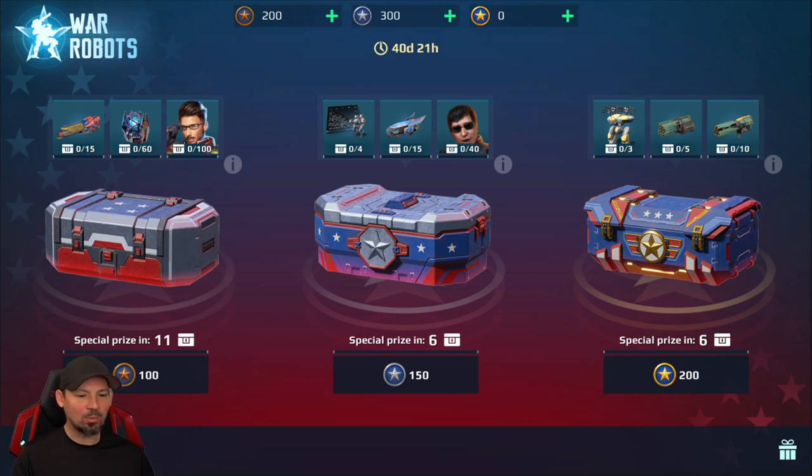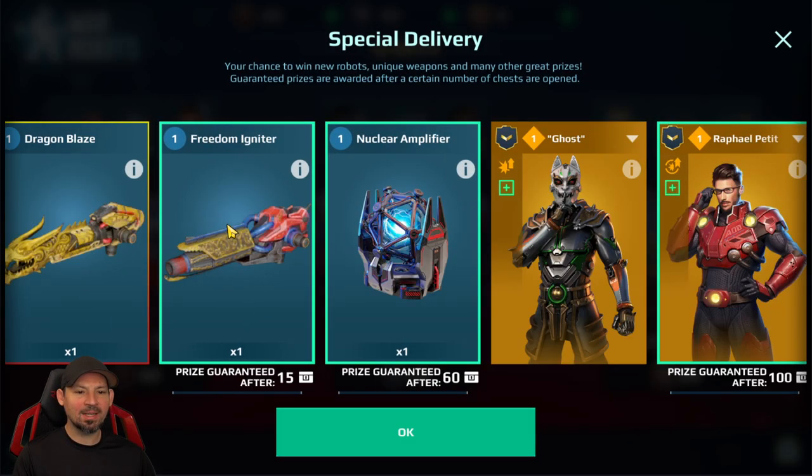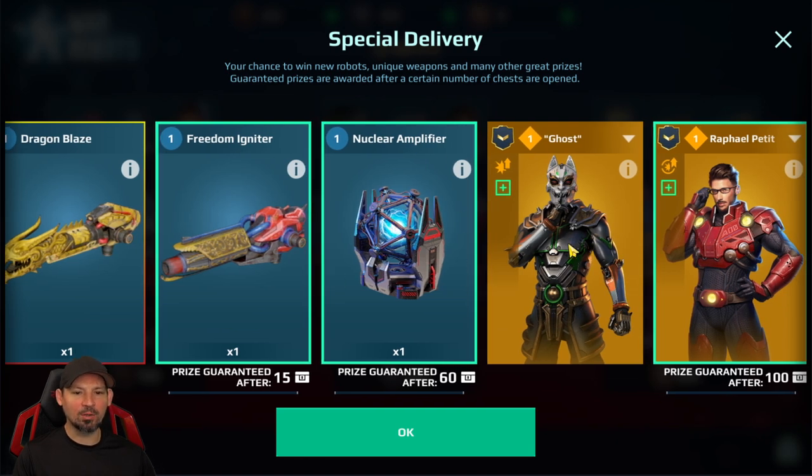First off, we've got the 100 crates, the 150s, and the 200s. If you look in the 100 crates, we've got Orochi, we've got Shell, Dragon Blaze, Freedom of Niter, and the new nuclear amplifier modules.